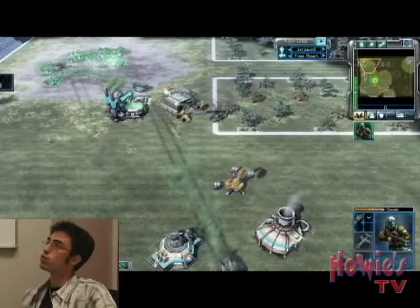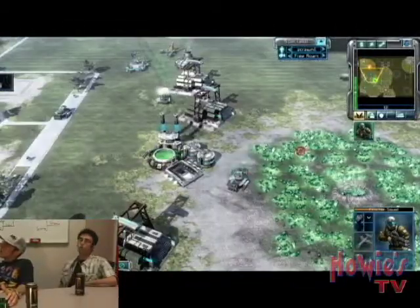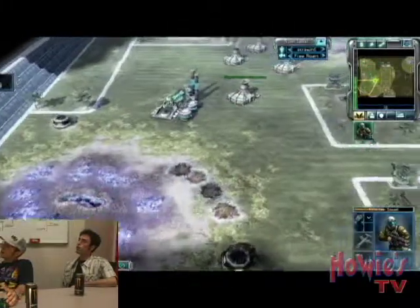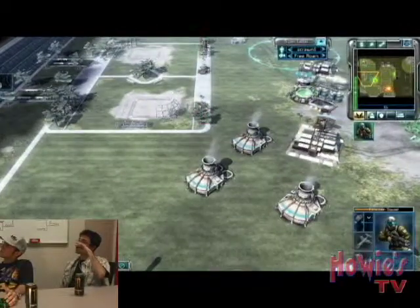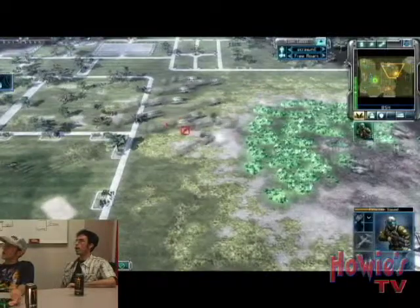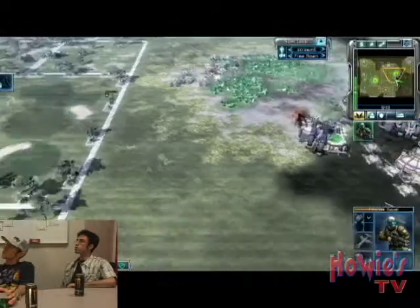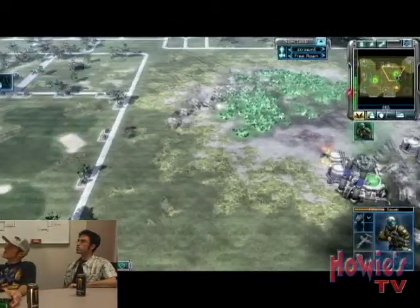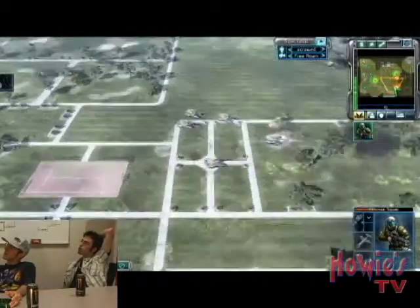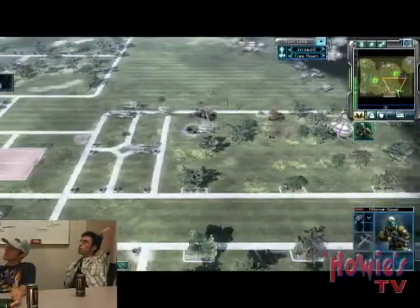Scrawny has zero income coming in as of now. What are you supposed to do? It's due to the harassment that I did — he's not getting blue. I forgot about these two guys. One's just sitting there, should be doing something. So harassing makes it so I have to concentrate on other stuff — completely forgot about this guy, probably for a whole match. So it has other benefits than just killing something. Right here I tell all my harvesters to run because I don't want to lose them.